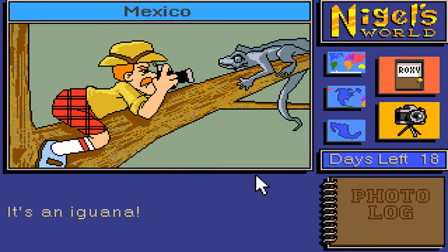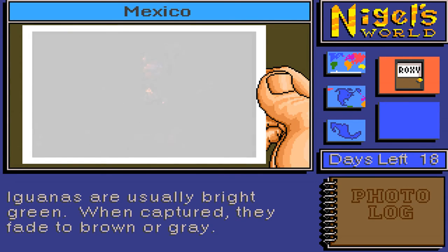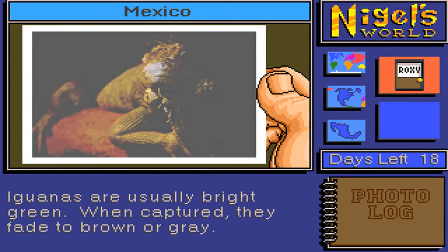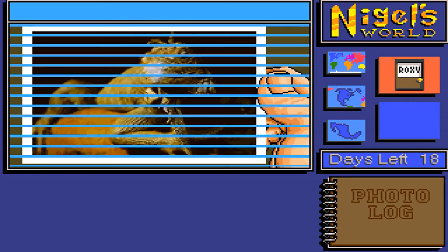It's an iguana. Cheer up Nigel, you're getting all grumpy! Looks more like a chameleon to me. 'Iguanas are usually bright green. When captured, they fade to brown or grey.' Oh, that's sad — they get all depressed. So we're just taking a photo of the animal in Mexico.